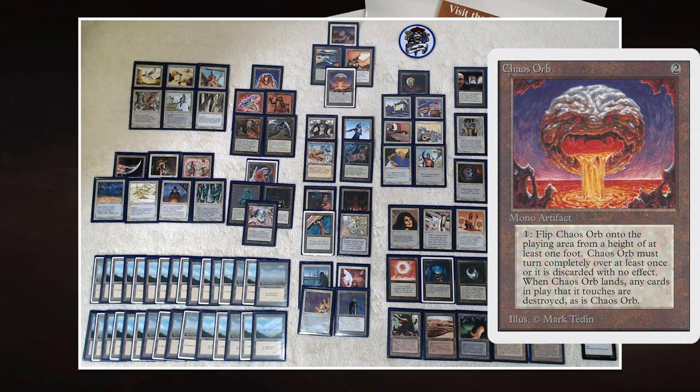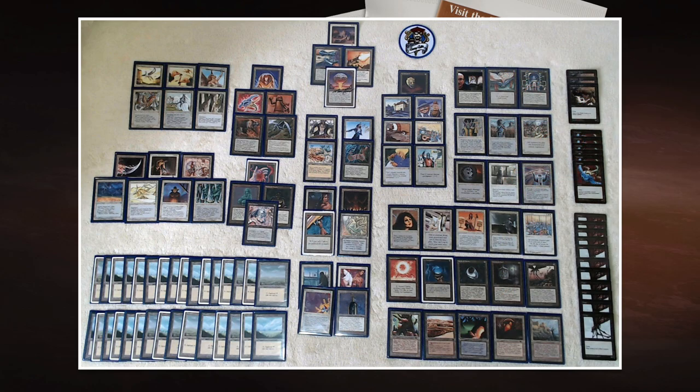Chaos Orb costs two to cast — the famous flip-the-orb card — where you pay one and flip the Orb onto any non-token permanent you want to destroy. It's one of the best removal cards in old school magic, and with the Archaeologist you can keep getting it back over and over. He's also playing Rocket Launcher — any card that destroys itself after use is really good with the Archaeologist because you can just retrieve and replay it.